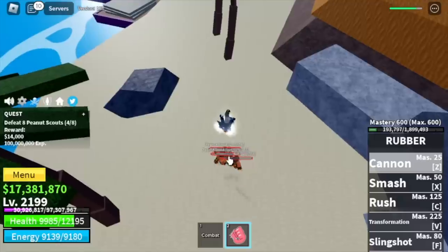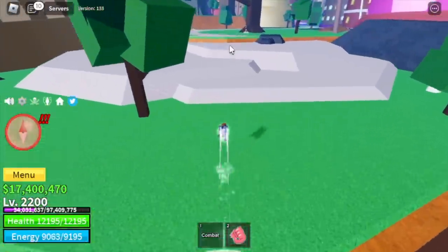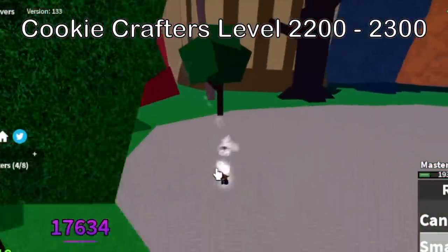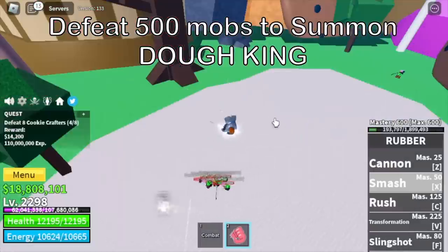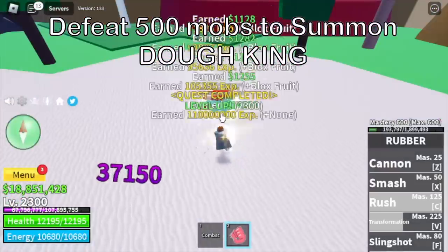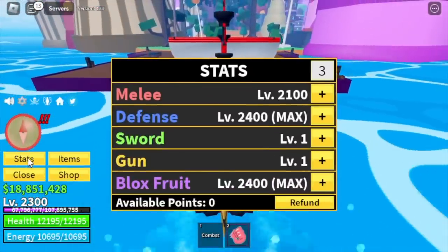After that, we are moving to the island where you will fight the dough king. But we are going to focus on the cookie crafters. If you defeat 500 mobs in this island, you will have the chance to fight the dough king — good luck on that. At 2,300, here are our stats.